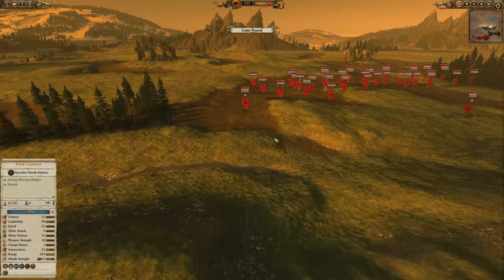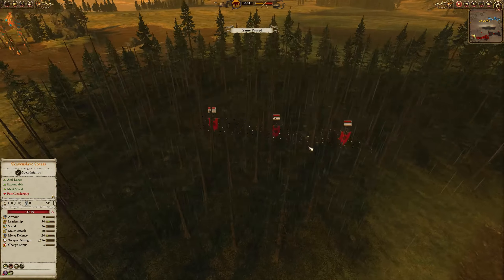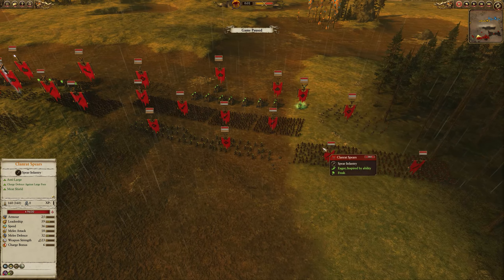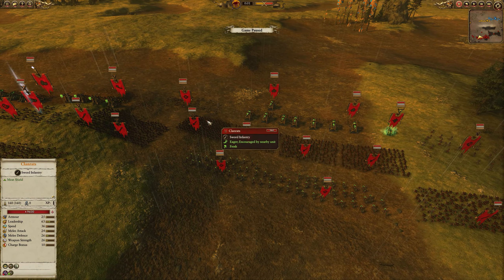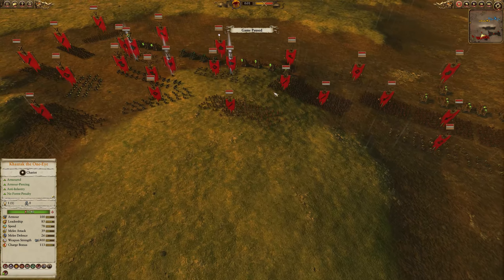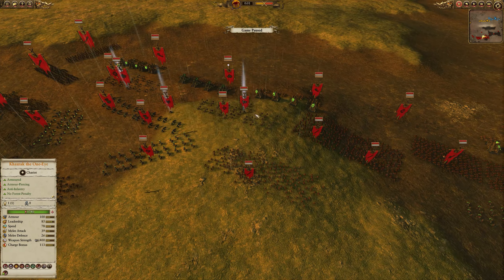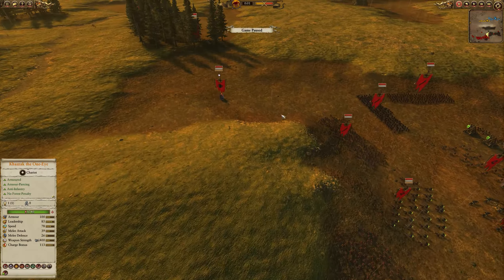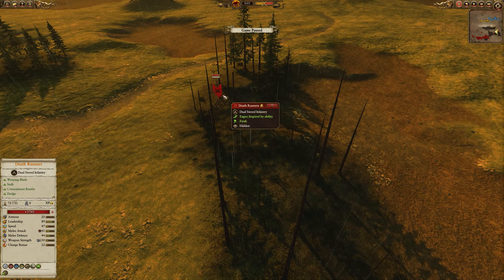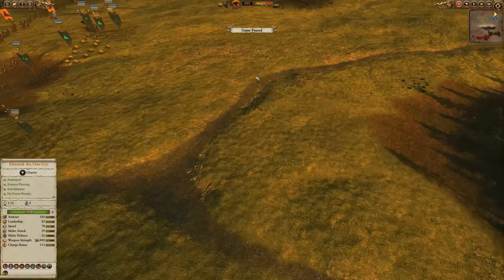We are going against two Skaven factions that have the same flag so it's incredibly difficult to see who is who, but they have a whole bunch of missile units — they planned this very well. They've got rattling guns and Jezails, and most of their infantry is pretty much just Clan Rats. They've got some artillery. I believe one army is being led by Ikit Claw and another by Deathmaster Snitch. They've got some plague priests and an assassin — it's just a painful process.